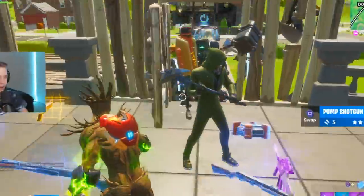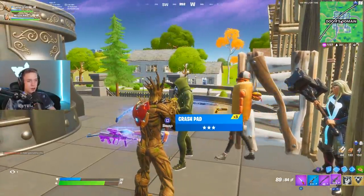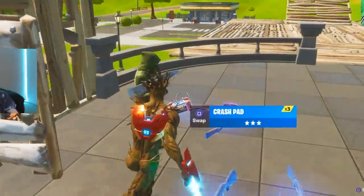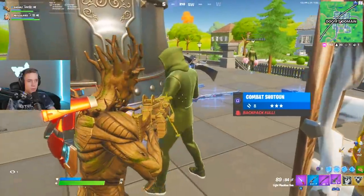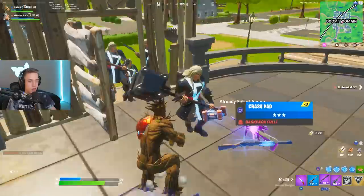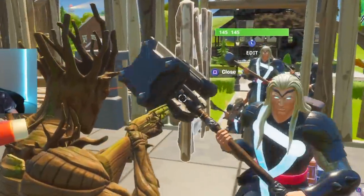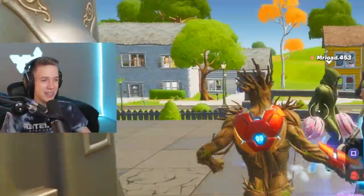Next we got this skin right here — I didn't even see this skin in the battle pass! I actually love that, it's really cool, super clean. You have no back bling but the skin's fire, bro. Next we got a Thor — oh my dude, look at that hammer! That thing is huge. I gotta give it to you, it's more creative than the others. I'll let you go through.